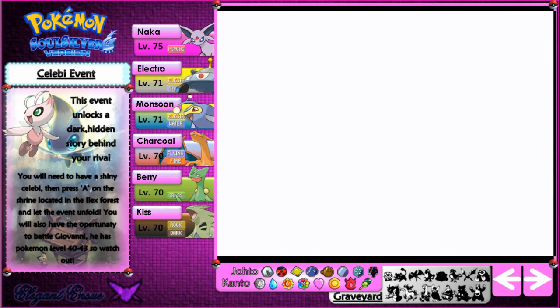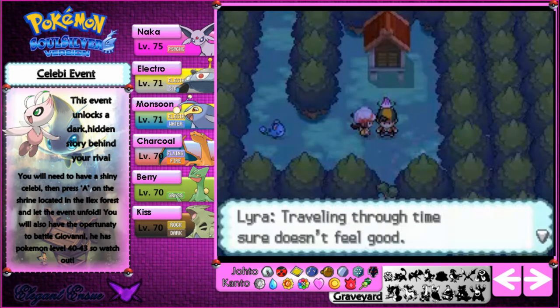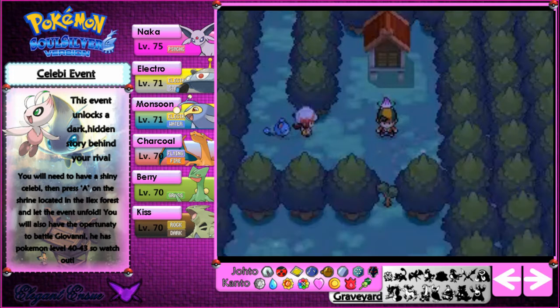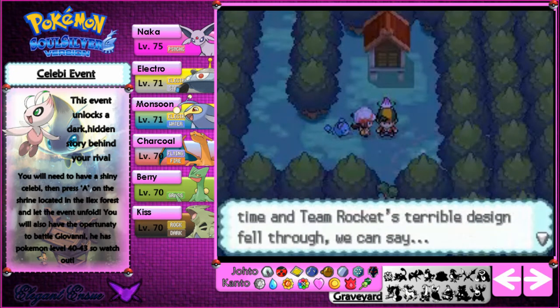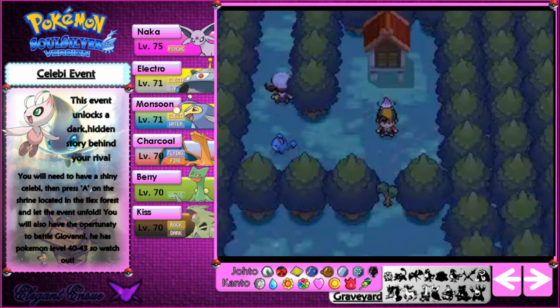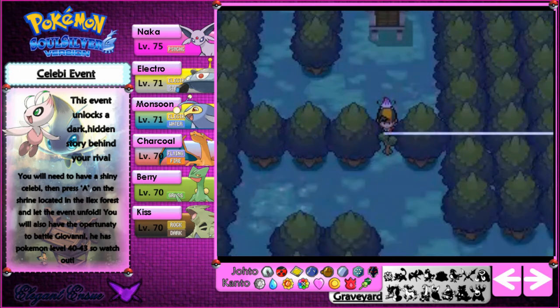Celebi just warps everything and makes everything go crazy, and I believe we're back in the Ilex Forest now, back in normal time — except the tree has re-grown and uncut itself. Traveling through time doesn't feel good for Shu. Lyra reunites with her Marill she left behind. Team Rocket's terrible design fell through and we can say all's well that ends well. Lyra leaves but her Marill is just not following her — it's such a dopey Pokemon.